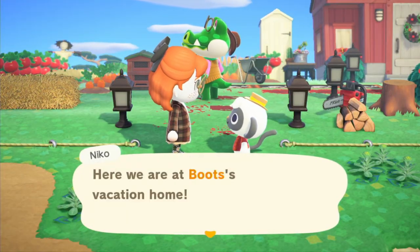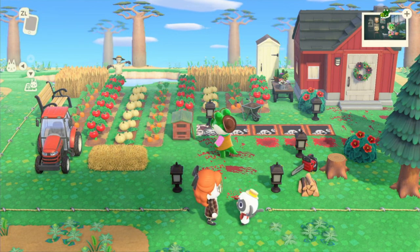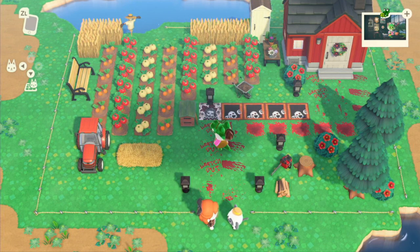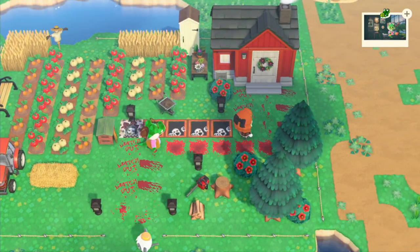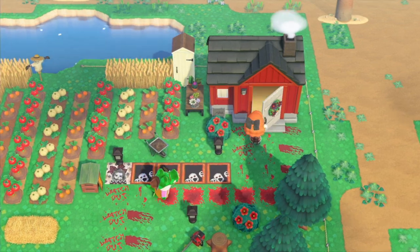Here are our Boots's. Outside is a hot mess because of custom designs, so ignore that. But he's got like a little farm — I think that's what he asked for. That would make sense, wouldn't it? Anyway, this used to be a path and not a bunch of blood. Let's go inside where it won't be all screwed up.